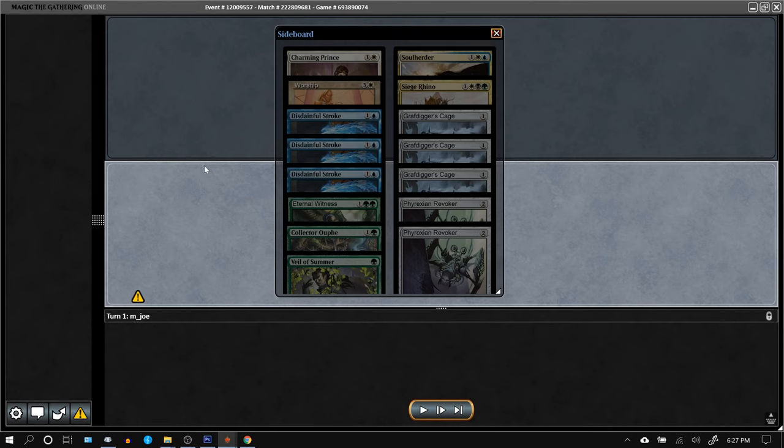I would have brought in Force of Vigor — I mentioned that. And I have two Winds of Abandon in the sideboard, which is pretty solid.